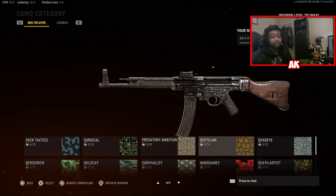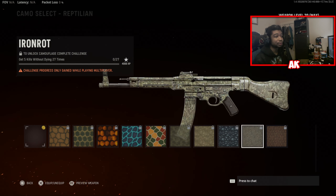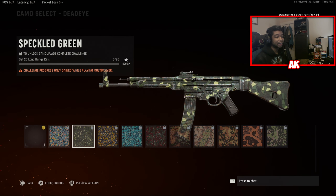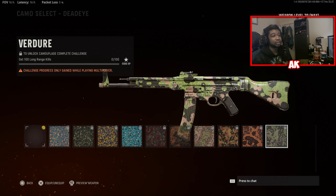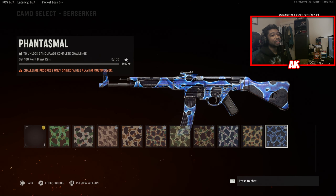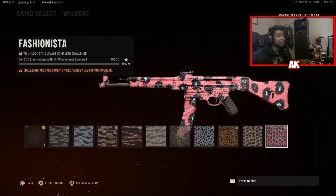Next step is the Reptilian camos for Assault Rifles — this one requires you to get 5 kills without dying 30 times, which unlocks the final stage. Your next stage is Deadeye, where you need to get 100 long-range kills — basically just long shots, nothing too crazy. After that is Berserker camos. You're going to need to get 100 point-blank kills — point-blank means the enemy is very close to you, basically at kissing range. Then there's Wildcat: you need to get 250 eliminations with 10 attachments equipped.